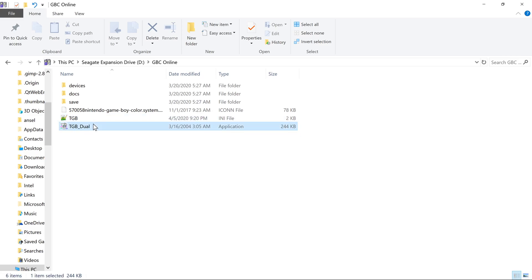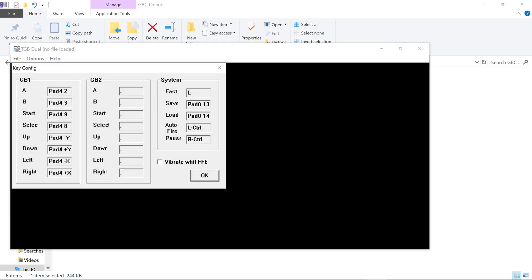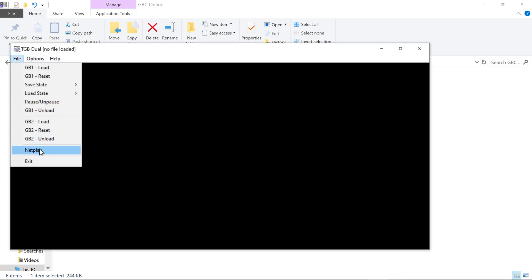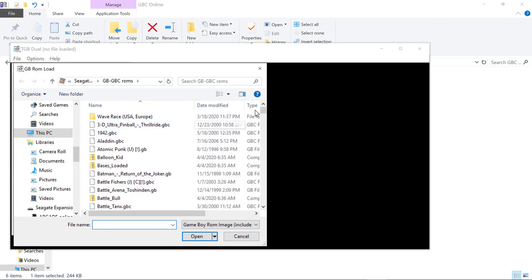Once he's done that, we're both gonna open up TGB Duel, and we've already both done our controller setup. You'd hit Keys if you need to do your controller. You would only want to do GB1, then hit OK. Once you do that, go to File, then NetPlay, then Player, and you're gonna select the ROM that you and your buddy are gonna play.